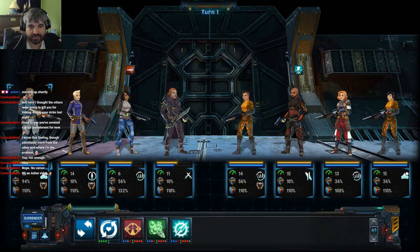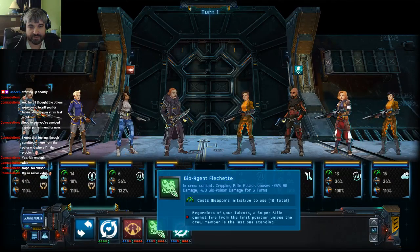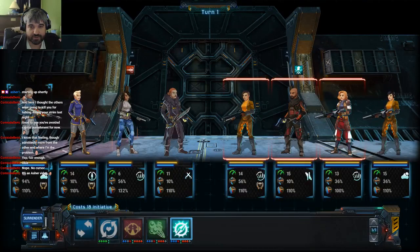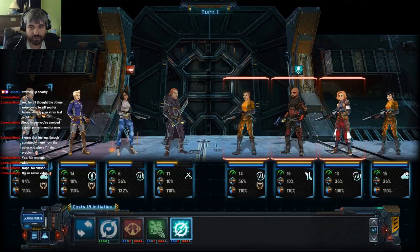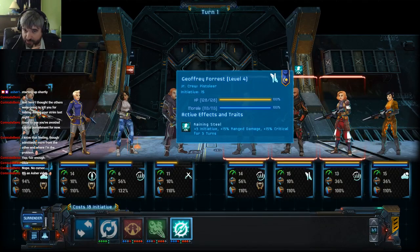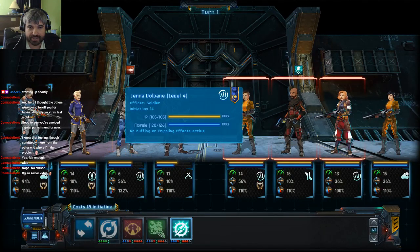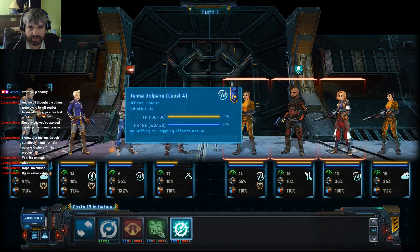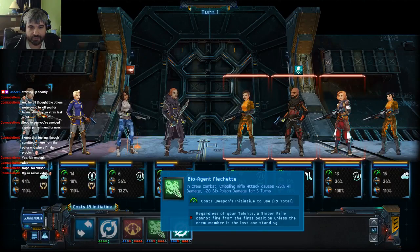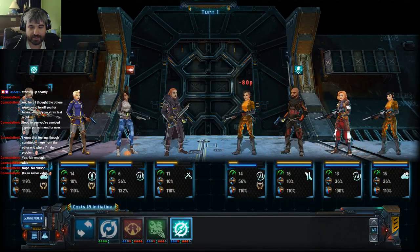Instead of doing the Bio Agent Flechette, we're going to do Steady Mobility. This will use our initiative, but we also have Raining Steel — initiative, range, damage, critical. I want to debuff that with my Swordsman if I can. So we're going to try and take out Miss Shotty 5000. This shot will buff me for later rounds because this is going to be more than two things. And right away we're at 80 health. Please stop shooting my Doctor — that would be great.